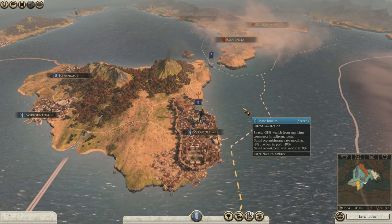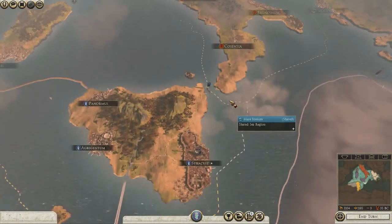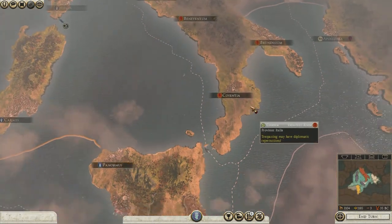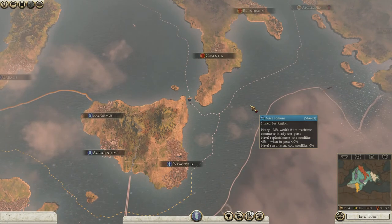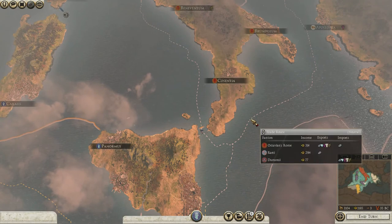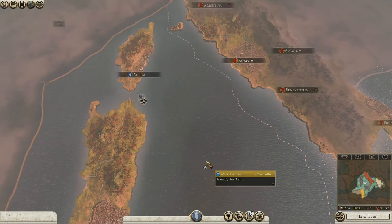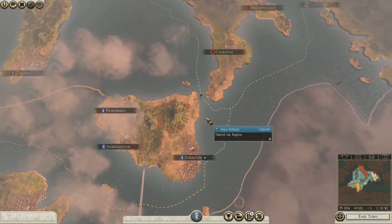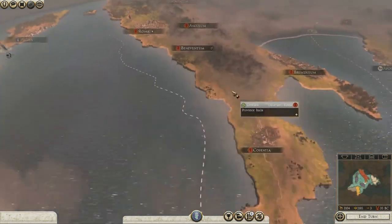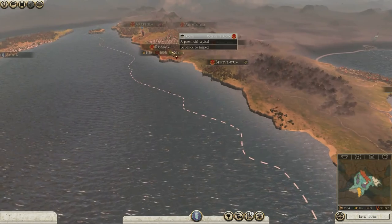Thank you very much to anyone that's watching - this is about to get really interesting. That is my plan: it's going to be all out now. I've only got one army so it's kind of a really silly gamble. Or I could start working on a little army at home, and then march up through Italy, hit Rome where it hurts - in the capital. Look at that income per turn - I believe that's how it works anyway.